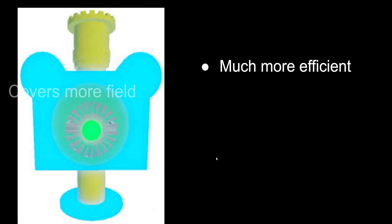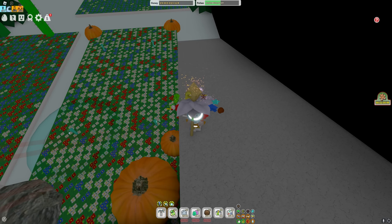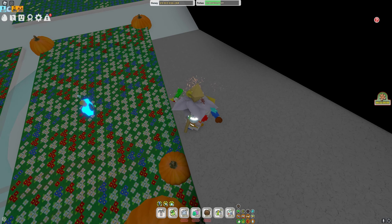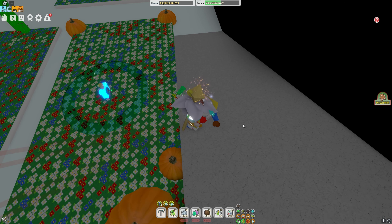Now we're going to talk about the fact that it covers way more field than the diamond ones do. With the diamond ones, you can see that there's a lot of space that's not being hit by the sprinklers, like the middle and across all the edges. But meanwhile, with the Supreme Saturator, it covers the entire field pretty much — it's just better.